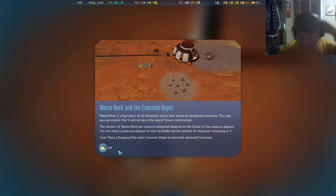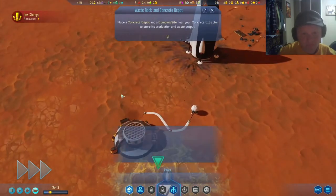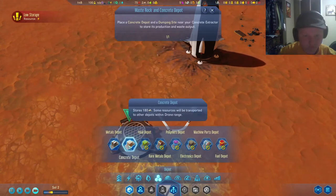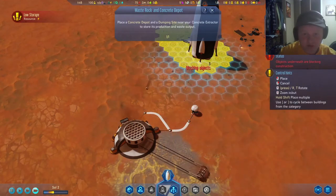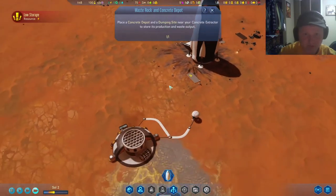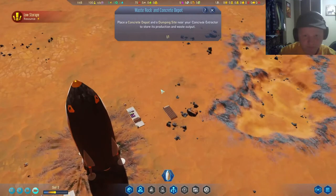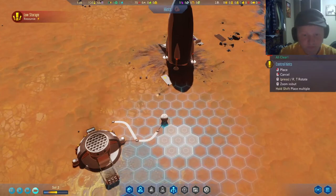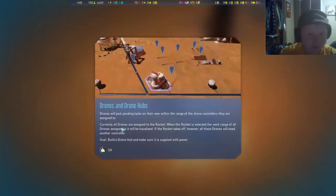Waste rock is a by-product of all extractors and is best stored at designated locations, so you can ensure it will not be in the way of future construction. Concrete depot — I suppose this should be near the rocket. Drones will pick pending tasks on their own within the range of the drone controllers they are assigned to.